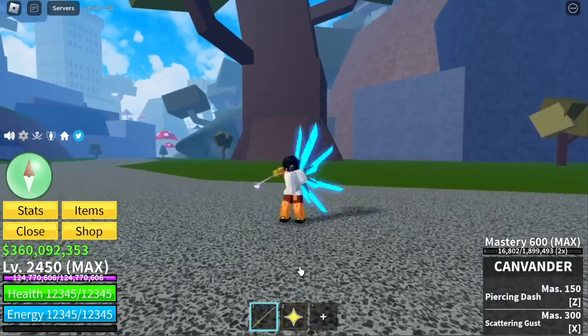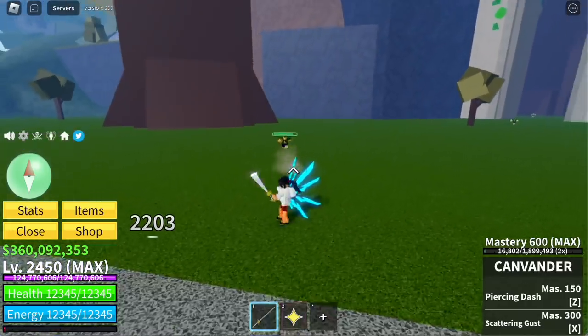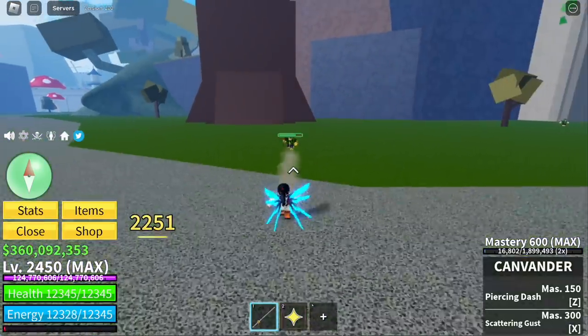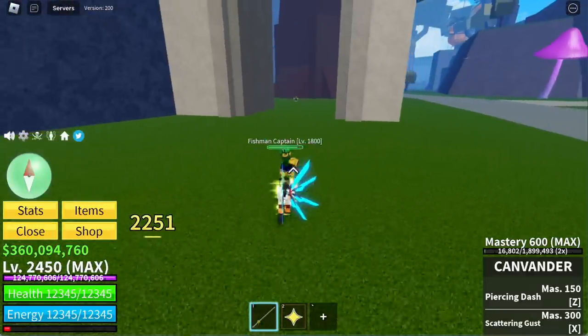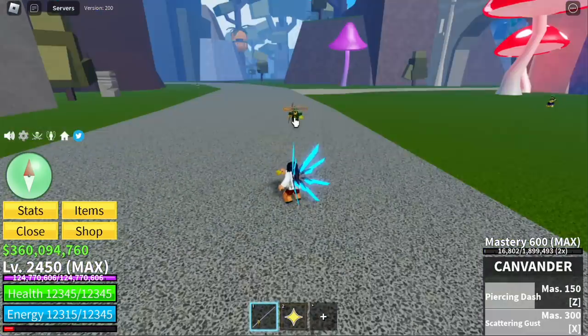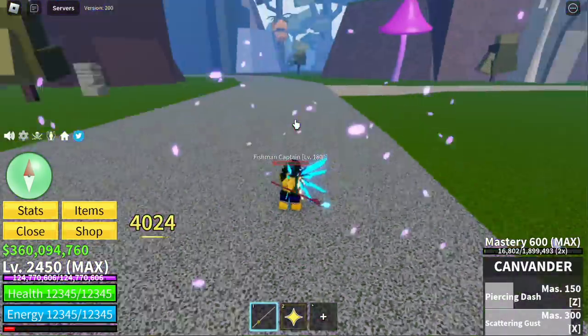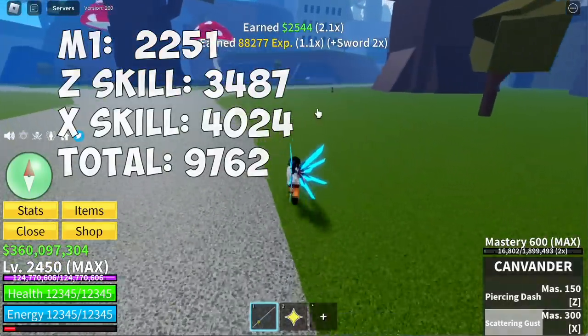Next sword is Canvander, and this sword has only three slashes. First slash: 2,203. Second slash: 2,251. Final slash: 2,251. Z skill, Piercing Dash: 3,487. X skill, Scattering Gust: 4,024 — for a total of 9,762.